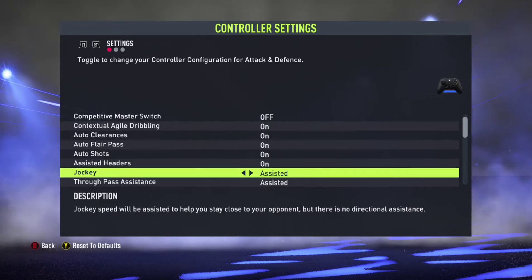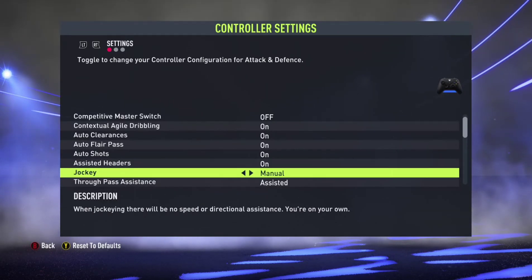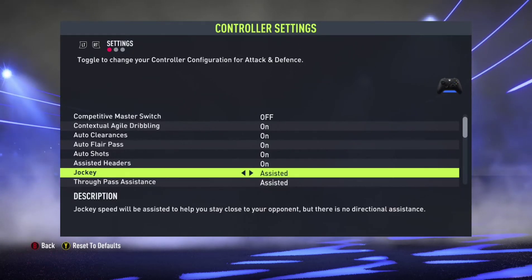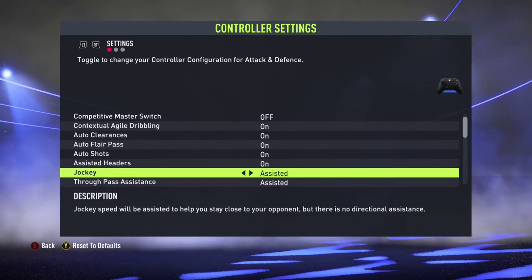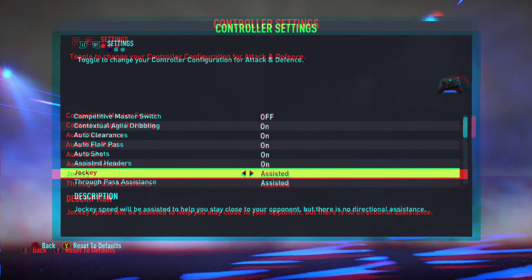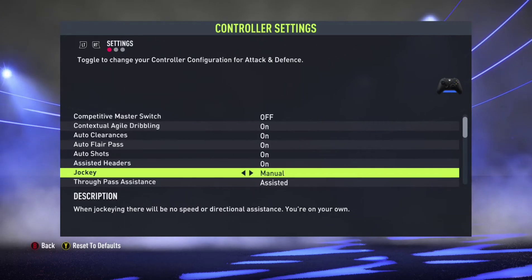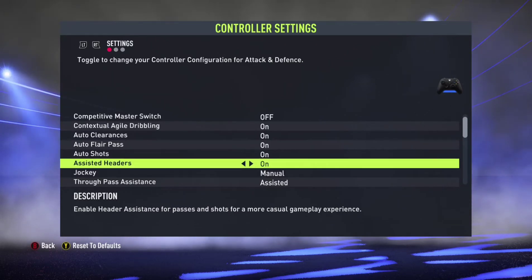For assisted headers, it's on and off. Now for the jockey — if you are a pro or elite FIFA player, please leave this to manual. If you are a beginner or intermediate, you can put it to assisted, because the manual jockey setting will allow you to have a better grip of the game. I recommend keeping this to manual.